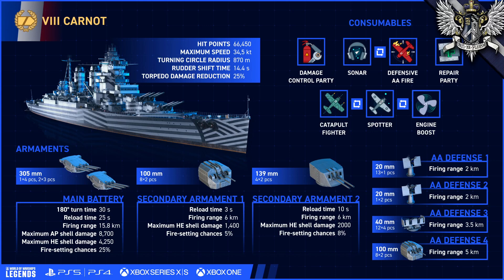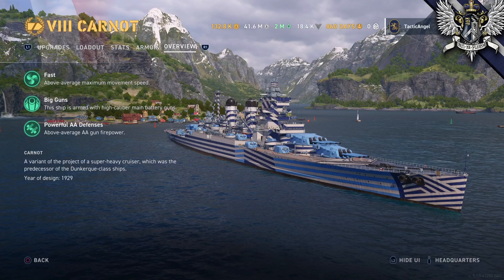So yeah, that's Carnot. As for the ship in-game, Carnot is the first Tier VIII premium French cruiser. As much as it may be labeled a cruiser, it bears little in common with the highly maneuverable, relatively flimsy ships that also represent France in-game, apart from her speed.